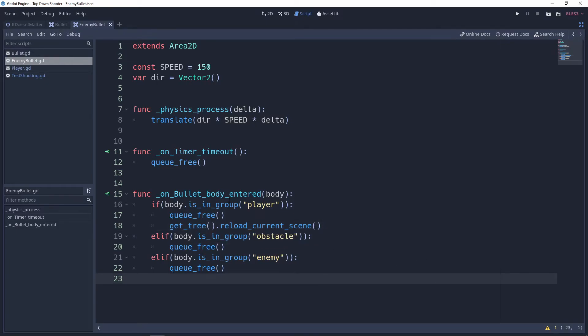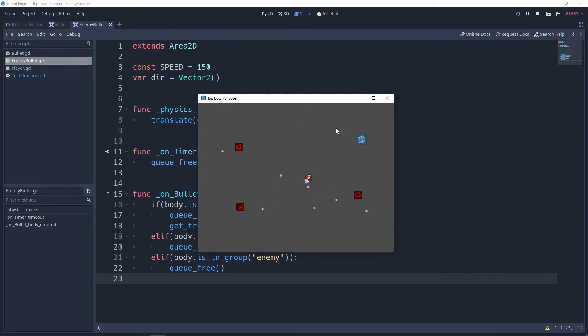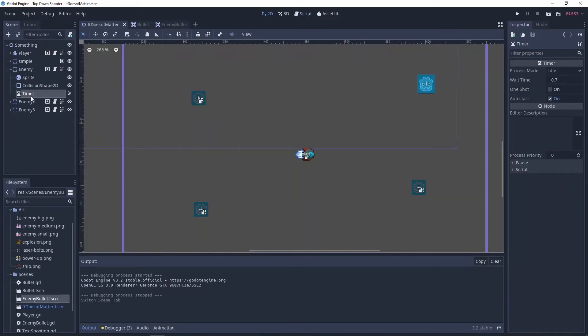We've got a game going now. The one other thing I don't like is that they're all shooting at exactly the same time. It kind of works out because of how sporadic the directions are, but they all seem like one hive mind. To fix this, we're going to mess with the timer script on our enemies.